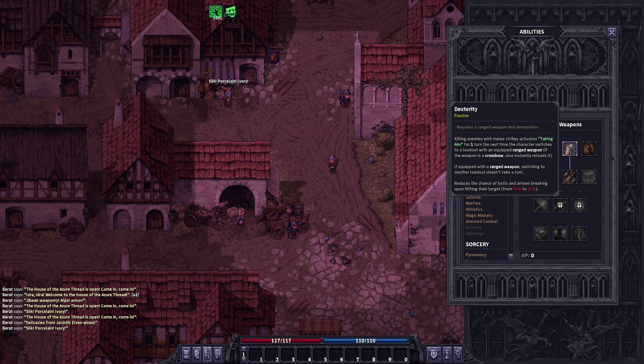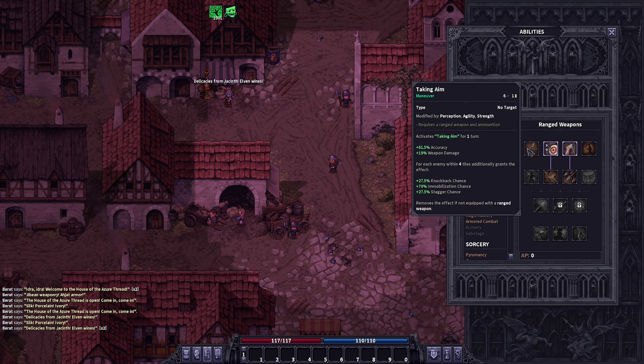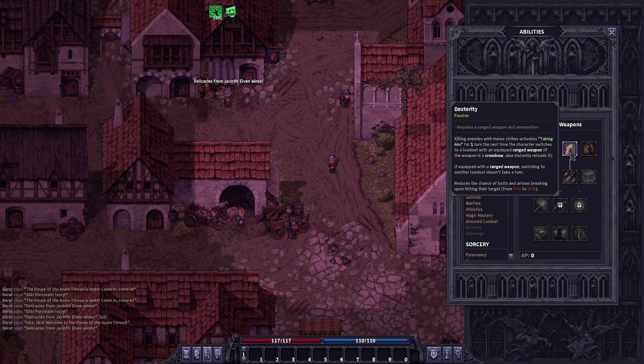So if we go to the rage weapons, obviously dexterity makes a lot of sense. This passive is very strong early on and continues to be strong in the later game. Killing an enemy with melee strikes will activate taking aim. Getting taking aim for free is a huge DPS buff — it activates for one turn after killing an enemy and your crossbow gets reloaded for free. Dexterity also lets you switch to your melee weapon without taking a turn, and reduces bolt or arrow break chance from 50 down to 25%.